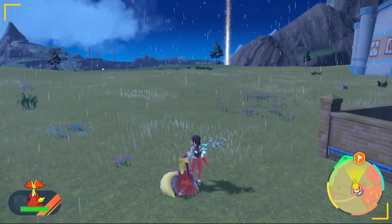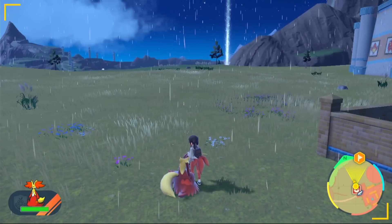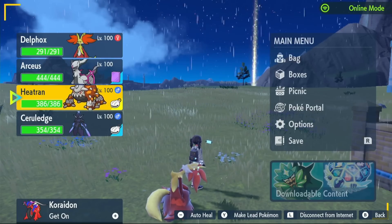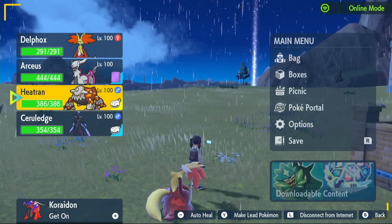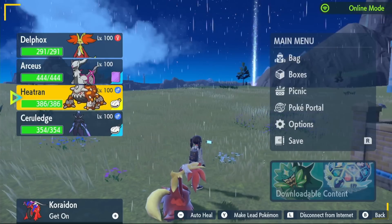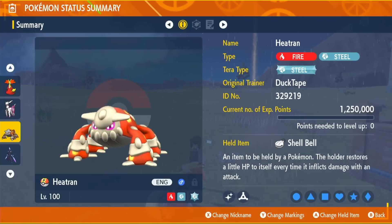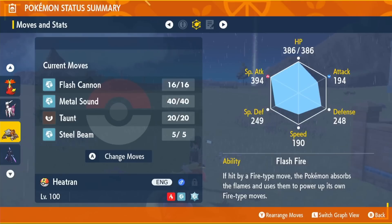In this video I'll show you the best way to solo it so you can get Delphox yourself without any help. The free solo Pokemon we covered previously were Arceus, Heatran, and Ceruledge. Heatran is by far the best Pokemon defensively for this raid — it resists everything from the start, and after Terastallizing it still resists everything. However, it's not really going to get the job done solo because the shield goes up quite early.